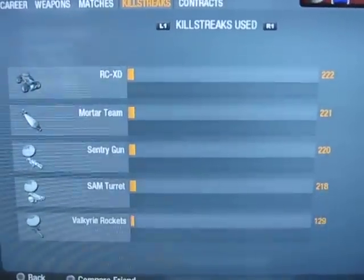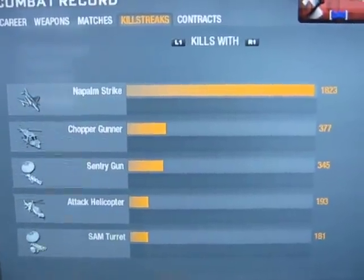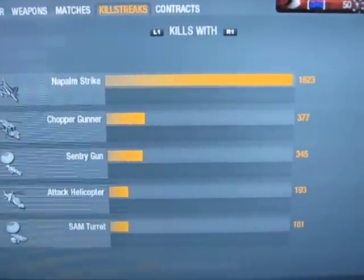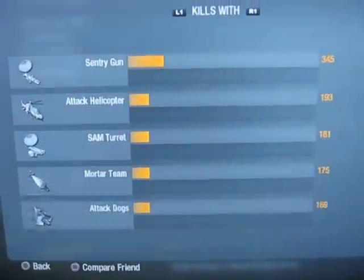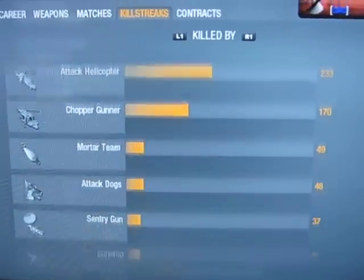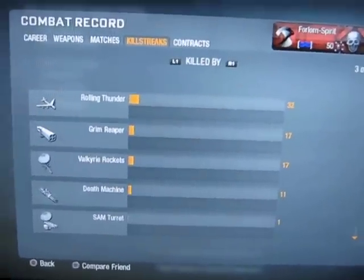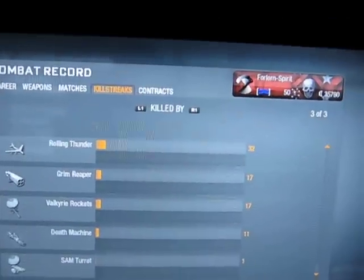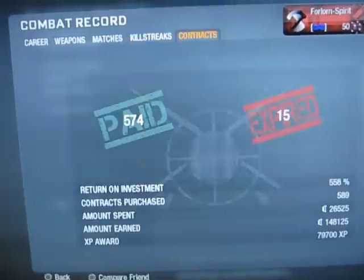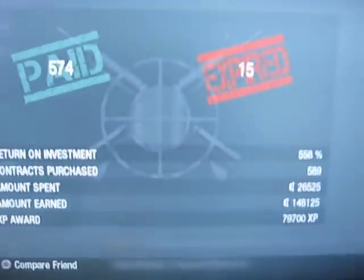Sorry for the bad quality — I might have used my webcam but on this you can actually read the stats. One thing I want to explain in the 'killed by' section: right at the very bottom there's a SAM turret and I have one death from it. That's because I was on the rock at Jungle — there's a SAM turret below it. It went to shoot at the spy plane, hit the rock beside me, blew up and killed me. Kinda pissed me off. 574 contracts done, 15 of them expired.